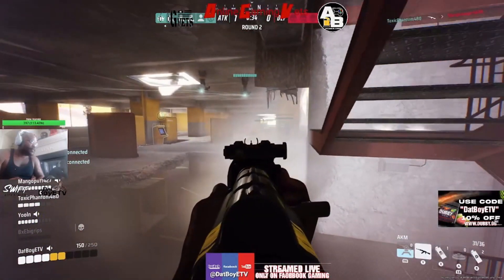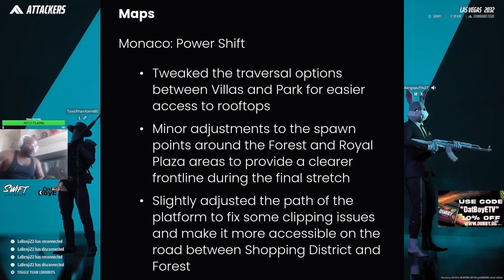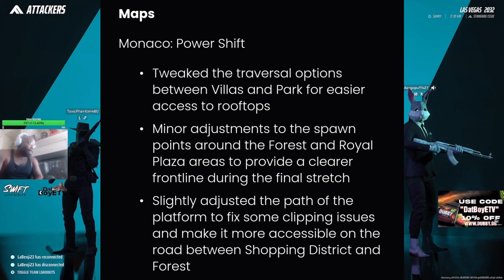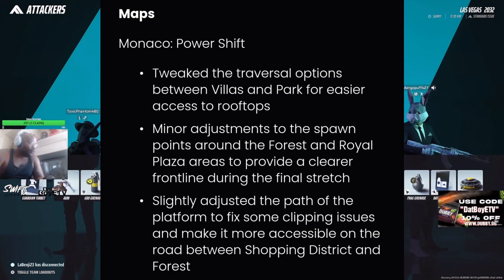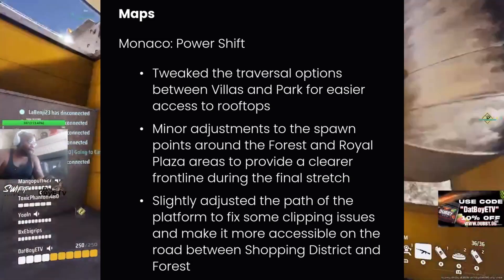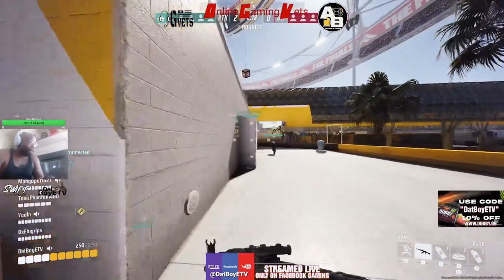Now onto the balance changes for maps. For Monaco on Power Shift, they tweaked traversal options between Villas and Park for easier rooftop access, made minor adjustments to spawn points around the Forest and Royal Plaza areas for a clearer front line during the final stretch, and slightly adjusted the platform path to fix clipping issues on the road between Shopping District and Forest. Overall they're just changing the terrain to make the map easier to traverse.